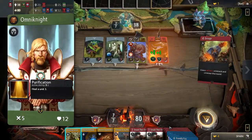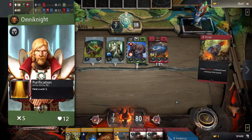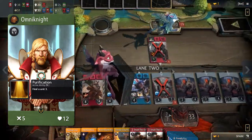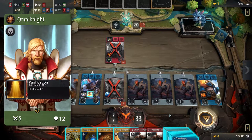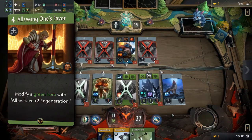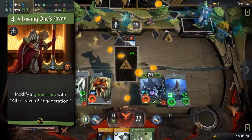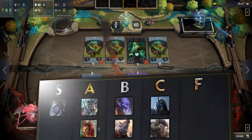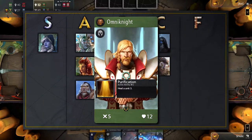Omni Knight's stats are much stronger than all the other green heroes, on top of a strong active ability. Purification allows you to heal a unit for three health every two rounds, keeping the tempo up in his lane at the cost of a relatively short cooldown. His signature card gives a permanent buff to a green hero that gives allies plus two regeneration in that lane — very handy, because unlike improvements, this buff moves to whichever lane the hero is in. Excelling in all categories puts Omni Knight in the S tier.